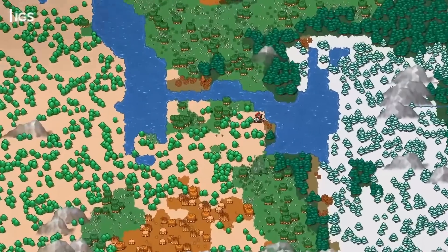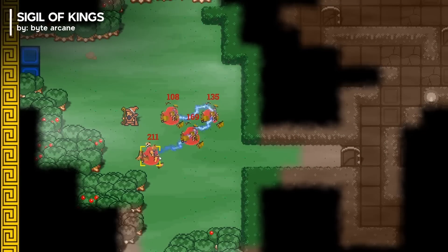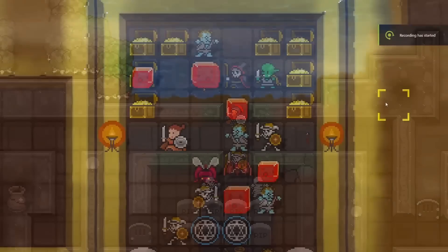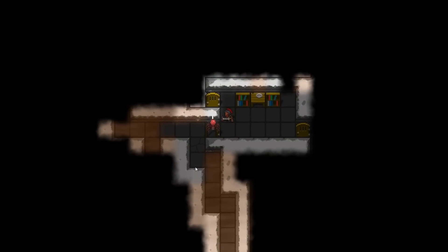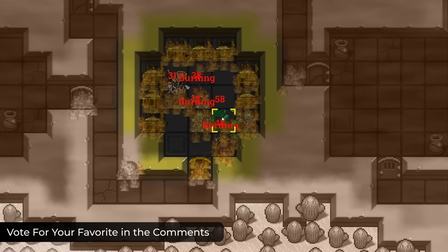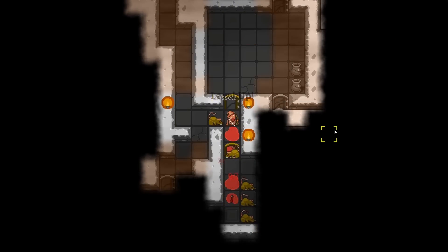Number 3. Sigil of Kings is a turn-based fantasy roguelike RPG set in a vibrant 16-bit pixel world. You'll explore procedurally generated dungeons, cities, and ruins as you gather fragments of a lost sigil to close cosmic rifts threatening the land. Engage in tactical combat with melee, ranged, and spell-based attacks, or use stealth to outsmart enemies.